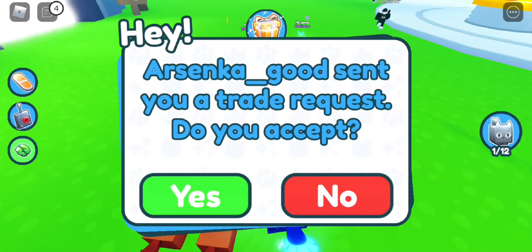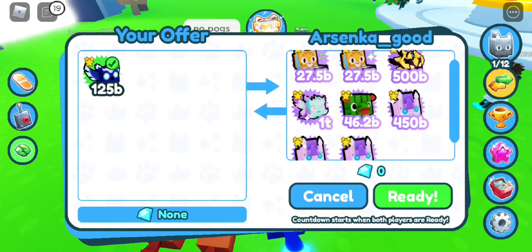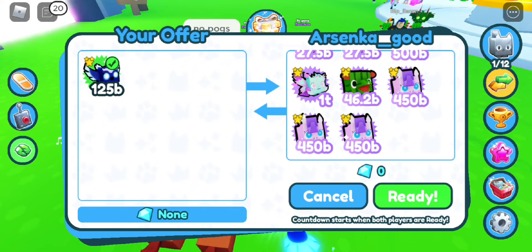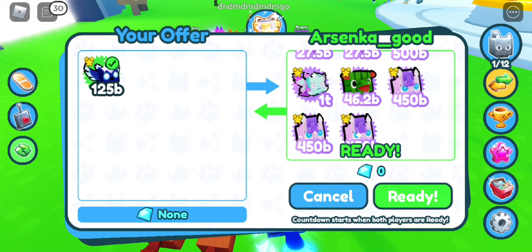Looks like we're getting another offer from Arsenka. He's offering 2 keyboard cats, a Wicked Emp, a Fairy Queen, a Hippomellon, and 3 ponies — about 41 billion for Sapphire, which is not bad, but we're going to have to cancel.